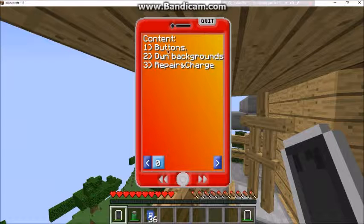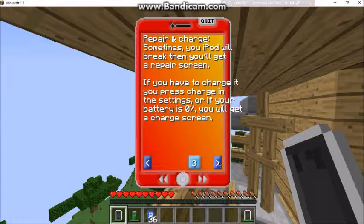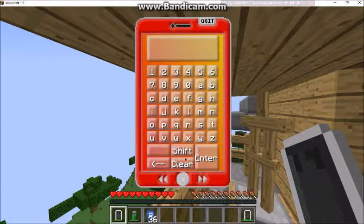There's a little help section that covers: number one, buttons; number two, own backgrounds; number three, repair and charge. You can just read through everything. Now the next option lets you name your iPod.